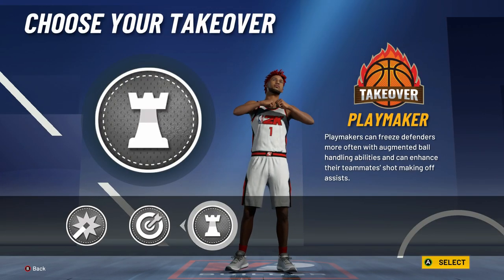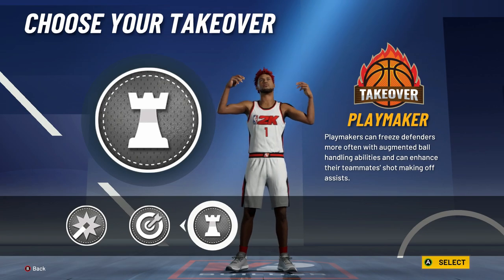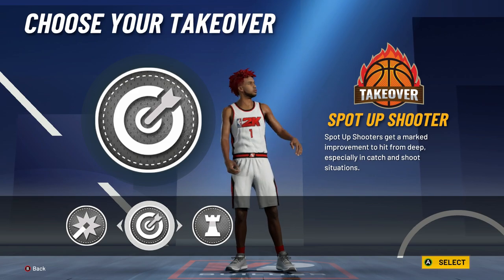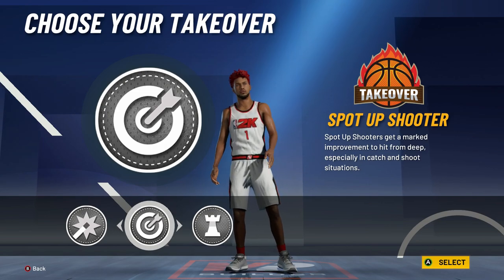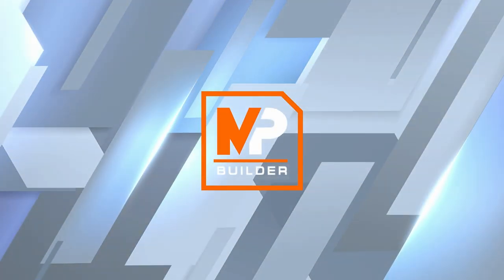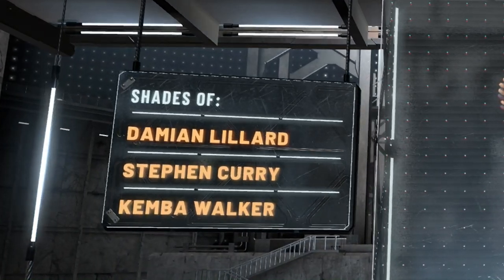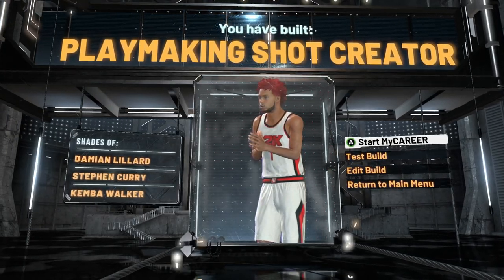For takeover, don't go with playmaking takeover — number one, it doesn't even work right now correctly, and number two, you're most likely going to be taking screens with this build, and playmaking takeover is more of an iso takeover. I went with sharpshooting takeover because that is the best for me. You can also go with shot creating takeover if you feel like you're going to fade a lot more. We get comparisons to Damian Lillard, Stephen Curry, and Kemba Walker — great comparisons for the modern day NBA. Now let's get to the badges.